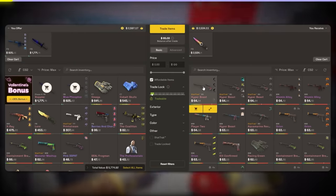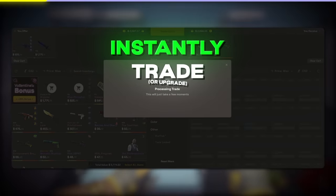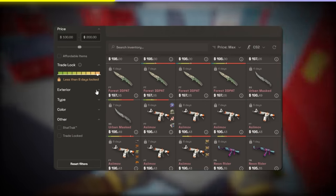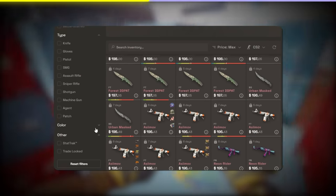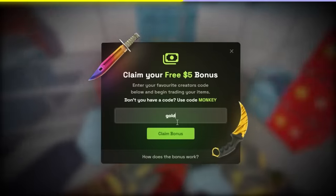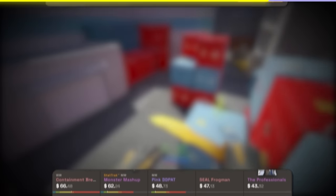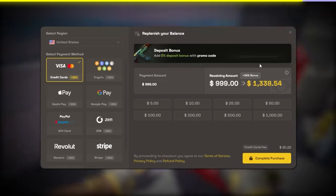But real quick, I'd like to thank the sponsor for this video, Skins Monkey. Skins Monkey is a Counter-Strike trading site that allows you to instantly trade or upgrade your Counter-Strike items very easily. Skins Monkey has a ton of options to pick from, and you can even filter by budget or many other filter options. You can also claim a free $5 just by trading up to $100 worth of skins, or less if you're happier with the lower bonus. And using my link in the description, you'll also get a 5% deposit bonus. So thanks again to Skins Monkey, and let's get back into the video.